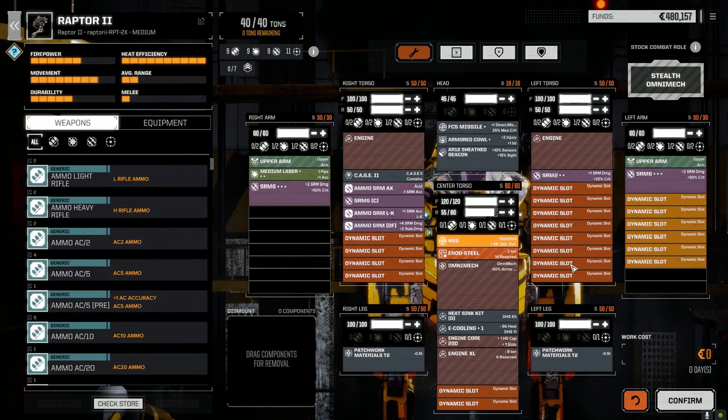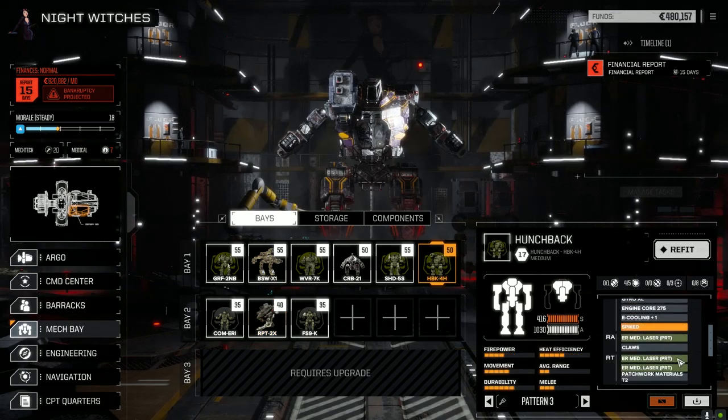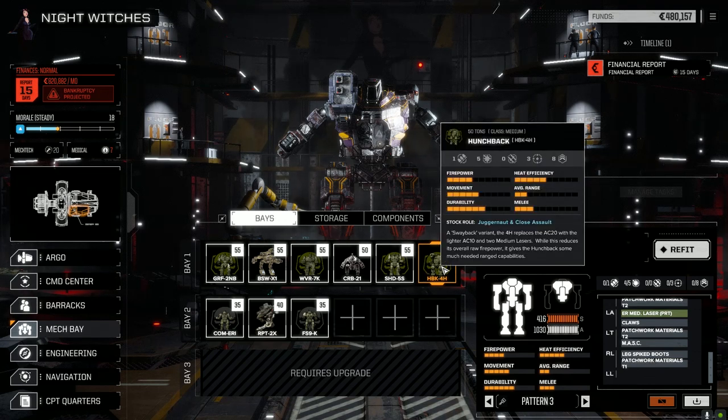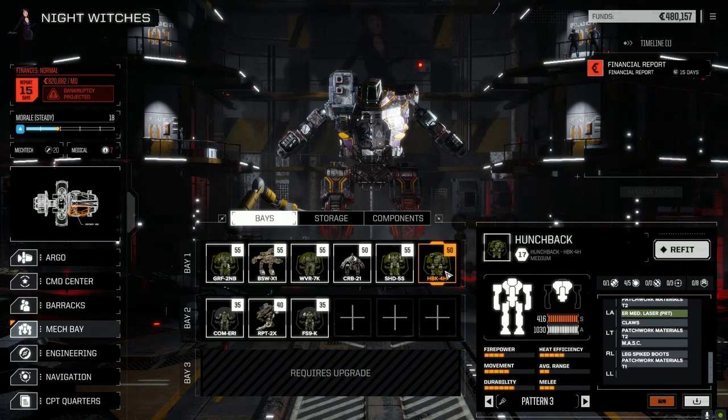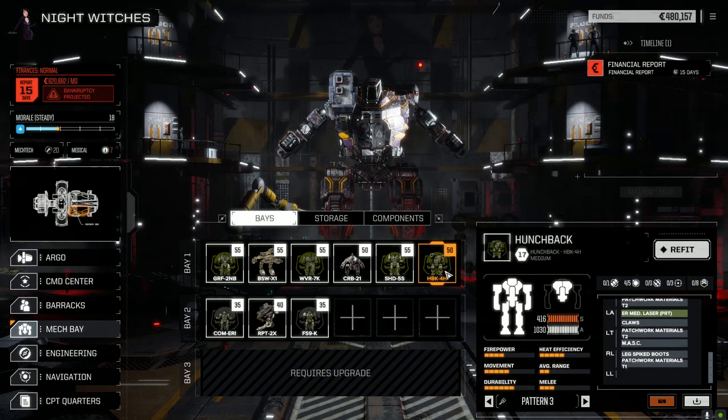With the Hunchback, we lost one of the spiked leg boots, so I just took that off and put armor on it — more back armor, more leg armor. We could only put about seven points on it, but the legs are maxed now and the center torso has a little more armor. That's all we did with this guy. He should still be hitting hard with the punches — we were doing 225 before, should probably be doing around 200 or so. Should still be good.